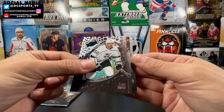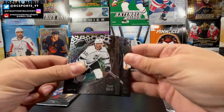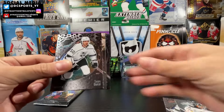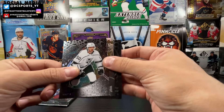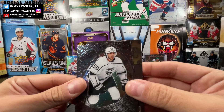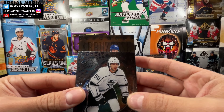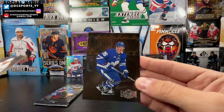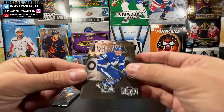Oliver Bjorkstrand, Sean Deersey retro, John Quick, John Gibson, Kevin Fiala stars, rookie of Hunter Drew, and the 98-99 retro of Nick Abruzzese. Not too bad. Alright, we got the last pack here in this box.